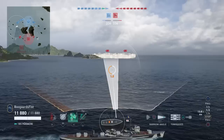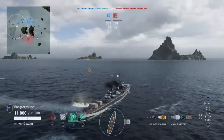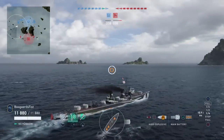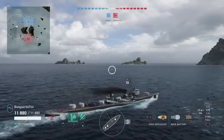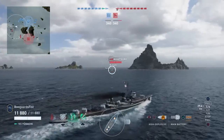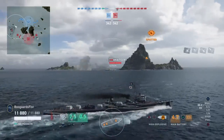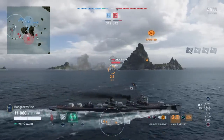Better rudder shift on the Kagero — 2.7 compared to 3.2. I went back and double checked. I got prop mod on both of these, so that's a valid comparison. Kagero has a 5 kilometer detection range default, get it down to 4.9 with my camo, compared to 4.8 on the Yudachi.